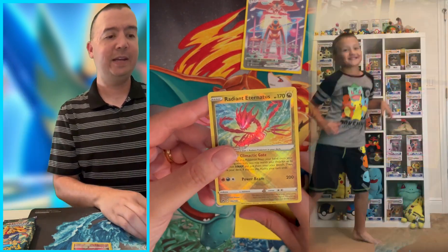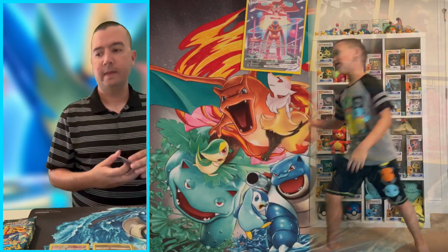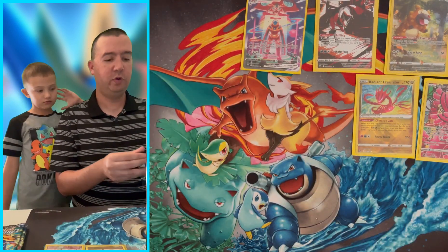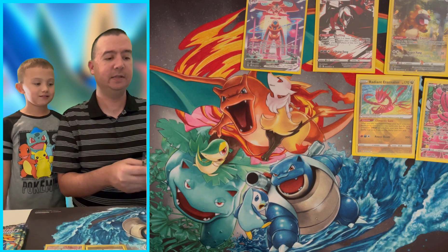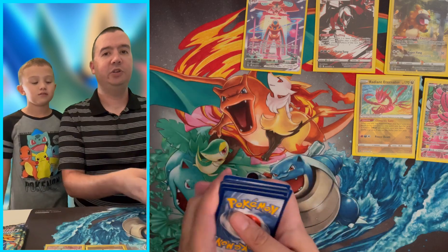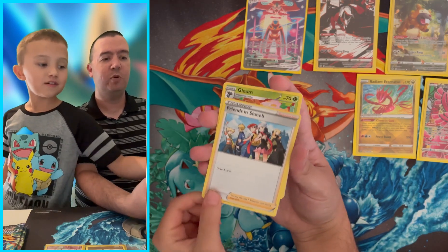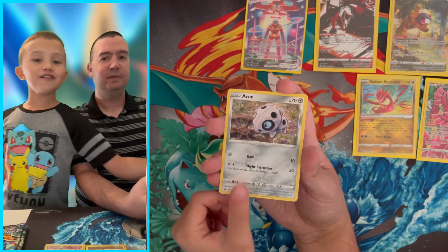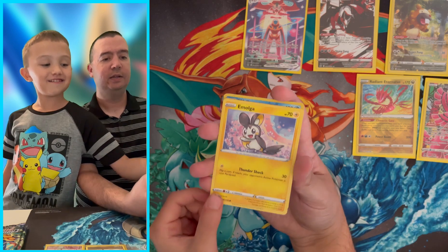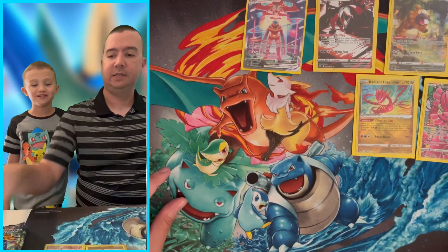Beadull, Salandit, Radiant Eternatus — oh my gosh! And Oranguru non-holographic. Little C, it's time to do a Radiant dance! Radiant Eternatus — we're gonna sleeve that up. As I was saying earlier, we've got some good videos planned. If you like mystery boxes, that's something we love to do — I plan on doing some videos with more mystery boxes. If you like graded cards, my plan is to get some graded card mystery boxes as well. Stay tuned as we try to collect more graded cards. Starly, Scyther, Emolga.